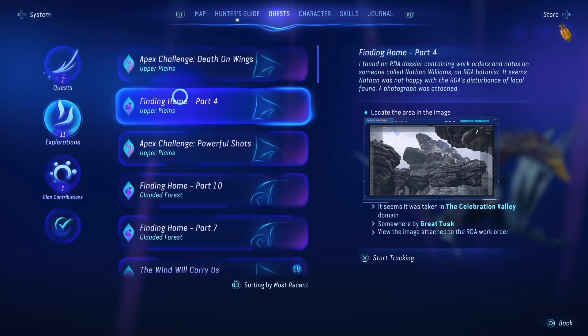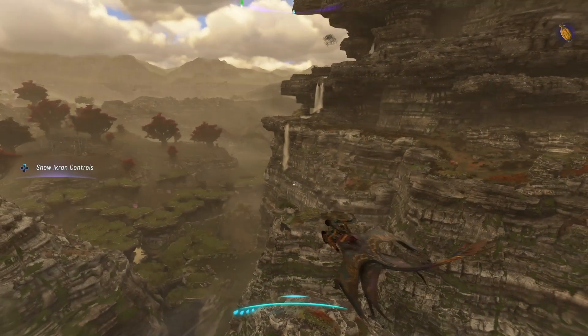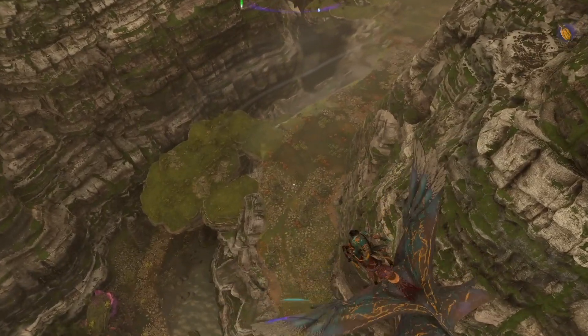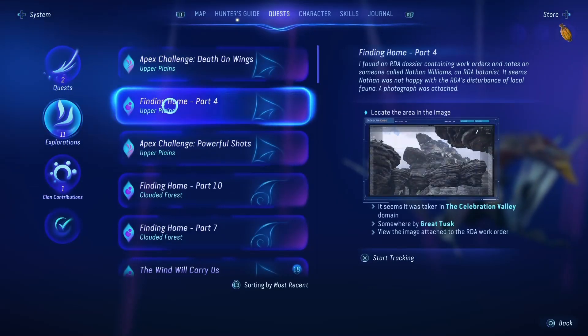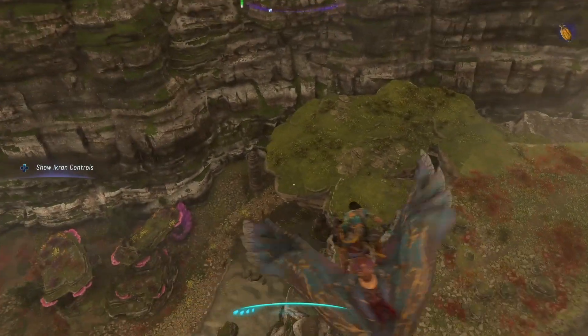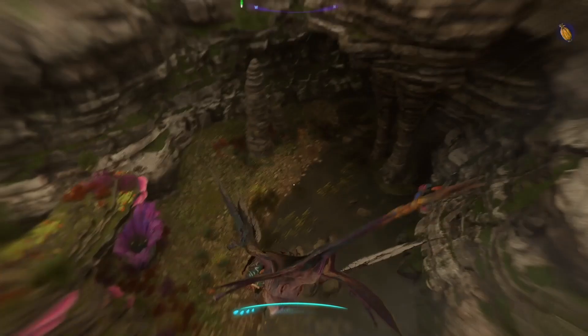Let's dive into another Finding Home exploration mission. This time we will be finishing part 4 — Finding Home part 4, Frontiers of Pandora. This is Watch In Game Channel. Location is Upper Plain, the Celebration Valley Domain.